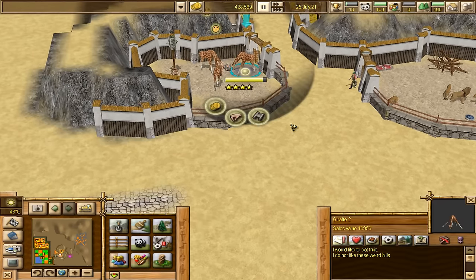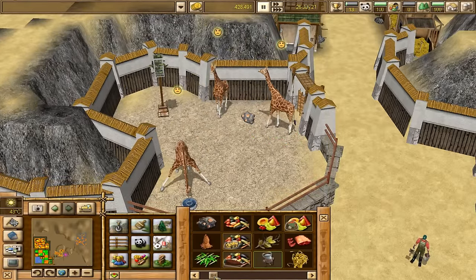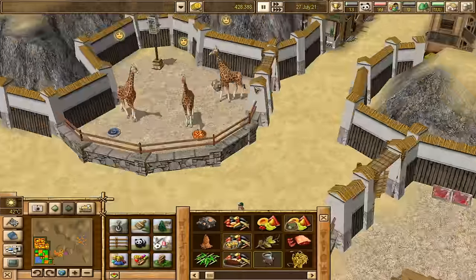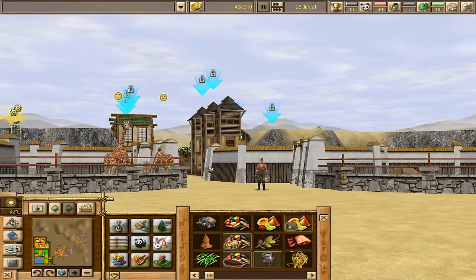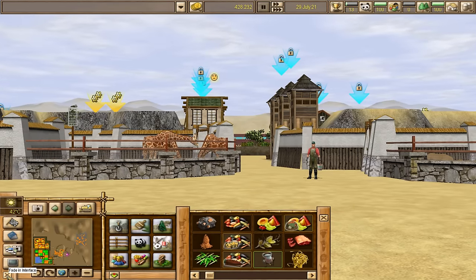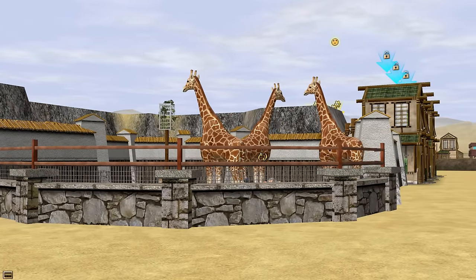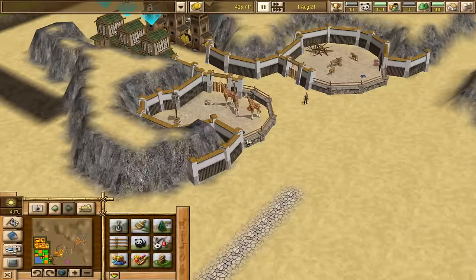I want to do something about this fence because it looks really weird to me. Let's just follow the curves of the mountain. So far, I really like what we have. They also want fruit - one kilogram per day, that's not so much. Let's just place one apple basket over here - it's probably enough for these guys. Let's look at this in first person. The giraffes are looking very, very majestic, actually, if I do say so myself.